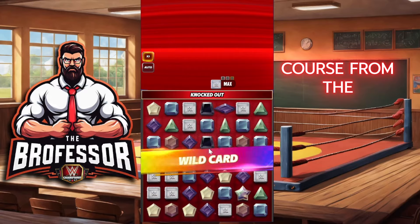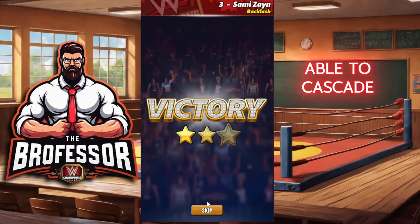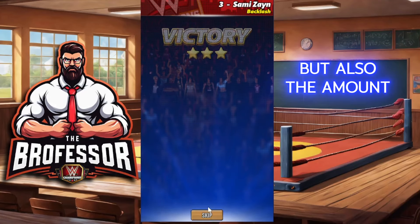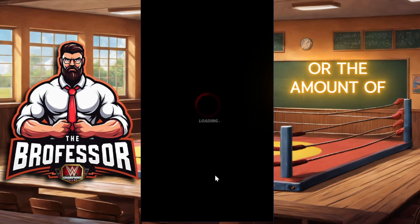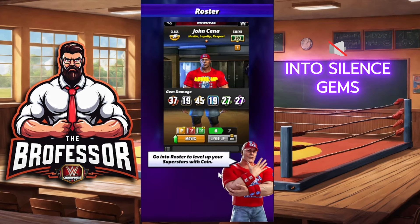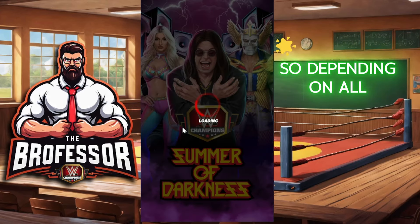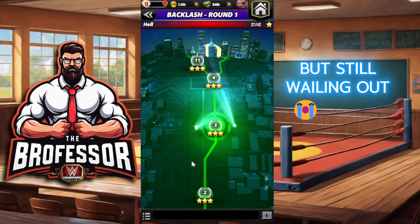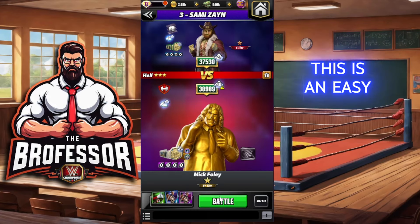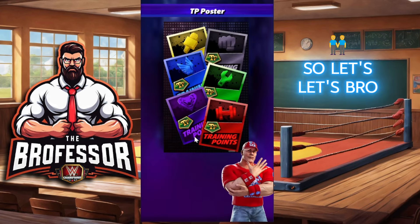This can fluctuate — the fluctuation is of course from the amount of gems you're going to be able to cascade, but also the amount of juggernaut gems left, or the amount of sub gems that turn into silence gems that turn into multiply gems. Depending on all of those factors, you could hit a lot harder. But still whaling out — this is an easy 100 million.